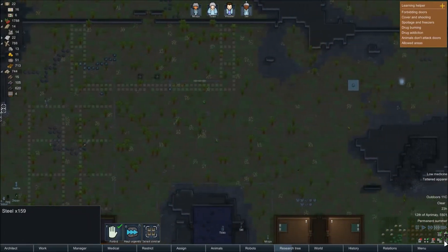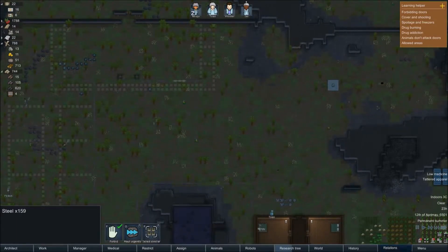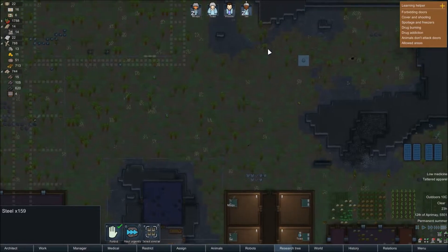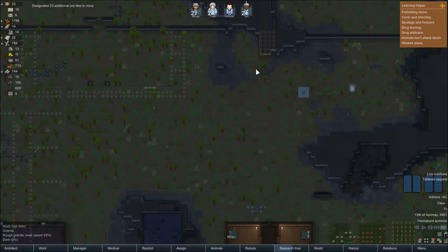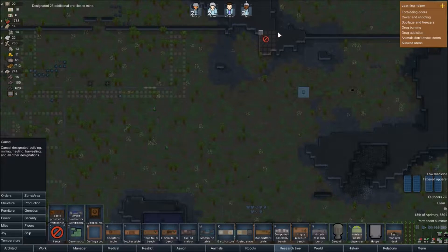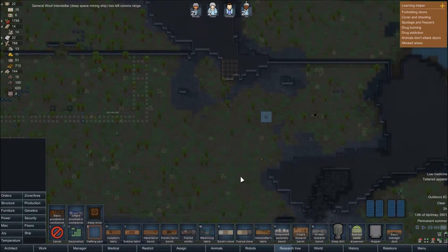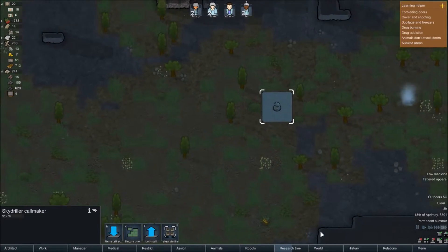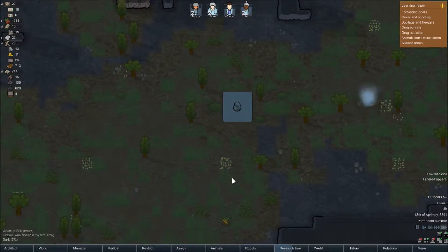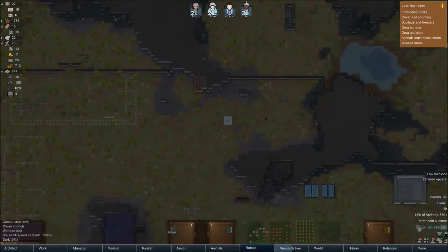So we've got 159 steel — not enough. Come on driller, you know you want to. There's more compacted steel, let's get that mined out as well. That's risky — let's cancel a few of those, just don't want to leave an area they can dig through. There's nothing else that I've got to manufacture, is there? Honestly, I don't know what I'm doing, I've never done this before.